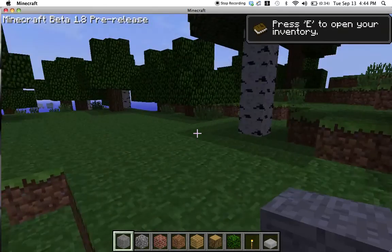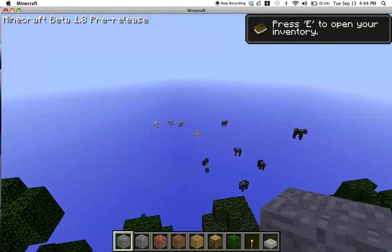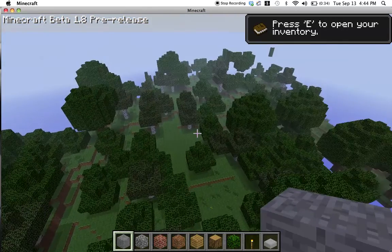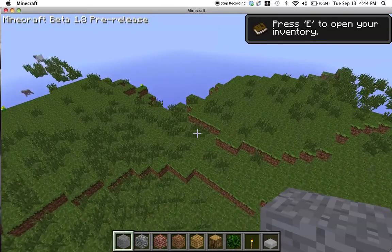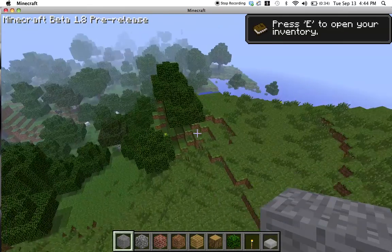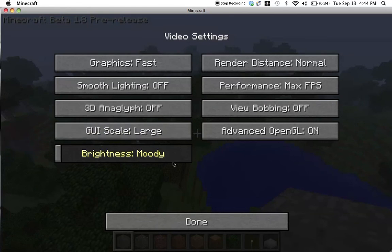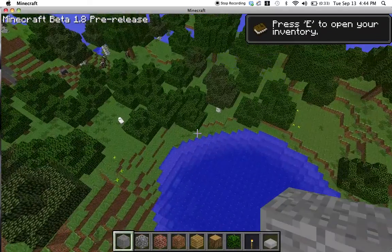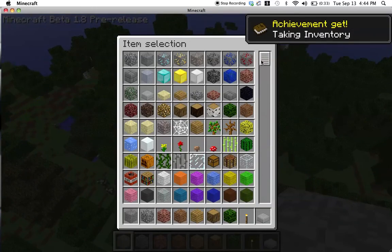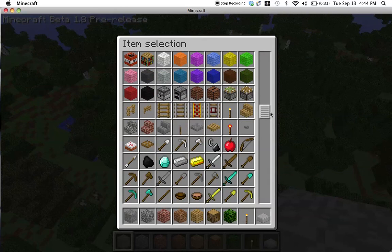Another new feature — you no longer spawn on sand. And this is literally one of my favorite things ever — thank God Notch has put this in. He has added free flying in creative mode. Sorry, I know it's kind of laggy. There's a field of vision setting, and you can actually change the brightness. In creative, you have any block you could ever wish for — it's kind of like a built-in Too Many Items mod.